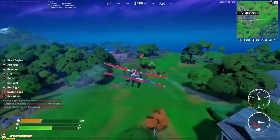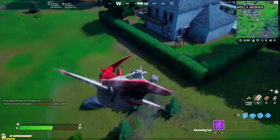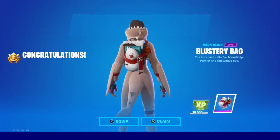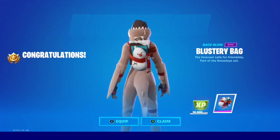That's every single statue location — you only need five, but it just depends on how you want to do it. Once you destroy the five statues, you are the proud owner of 10,000 XP and the Blustery Bag back bling. I do hope you found this information useful, and as always, thanks for watching.